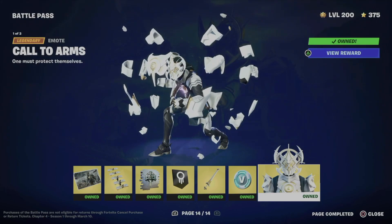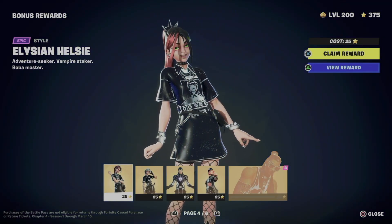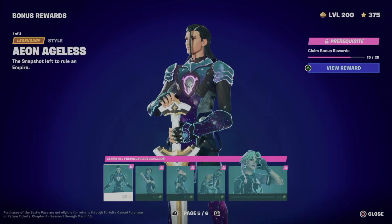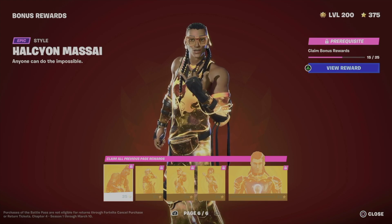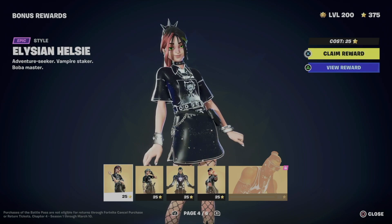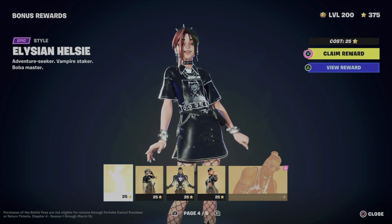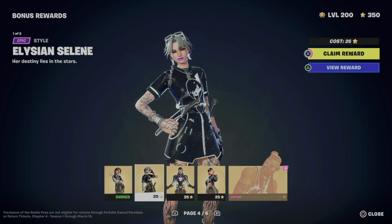Don't focus too much on how many battle stars you have — focus more on your levels. Right now, if you want to claim everything up to page six, you should be level 200. If you're not, you won't be able to claim all the way to page number six. Anyways, let's just get started with the claiming.